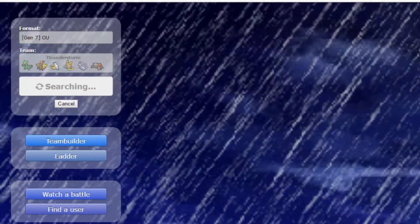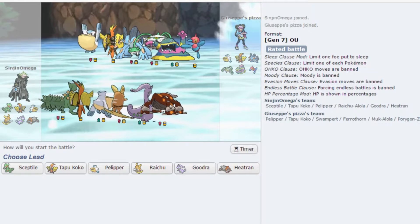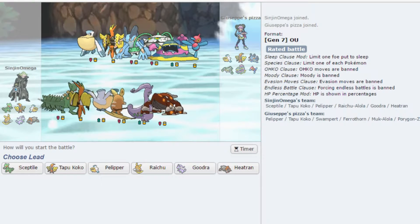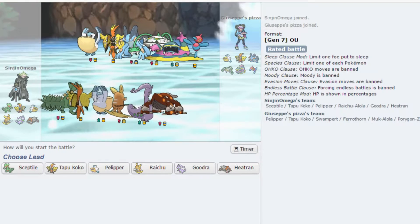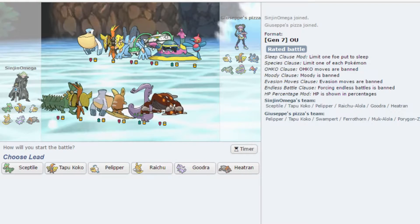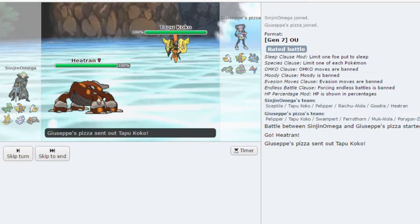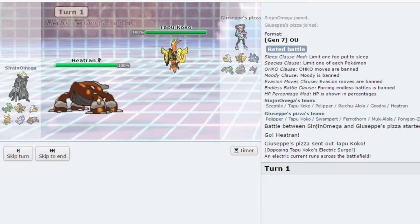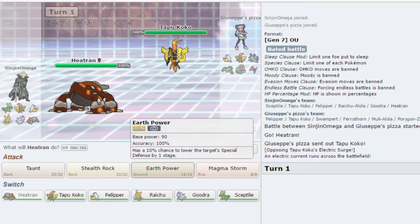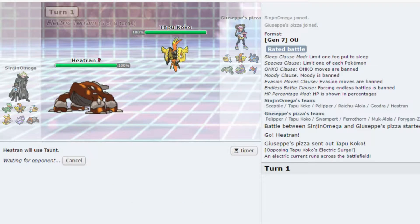Starting out, I know recording this I do believe I'm actually able to use Mega Sceptile, but I had already had this thought out. It looks like we got an opposing rain team — we're going against someone using Mega Swampert. He thinks we're using Mega Sceptile, which we're not. I actually want to lead off with my Heatran. Looks like a pretty good switch to start and deal with. I actually just want to set up a Taunt right quick.